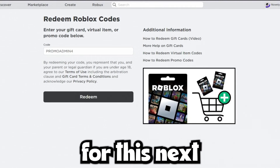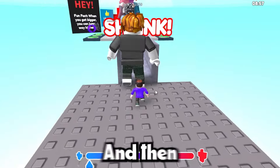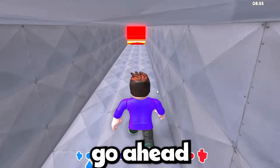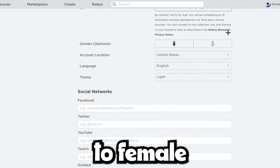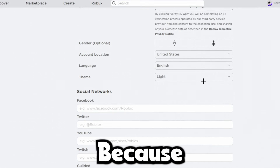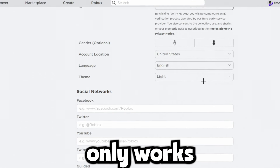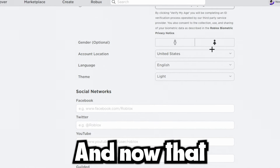The first step for this next final part is to go to your settings and click on settings. Once you're in settings, go ahead and click on your gender and change it to female. This glitch actually only works for the female gender on Roblox — I don't know why, I have no idea, but it only works for the female gender.